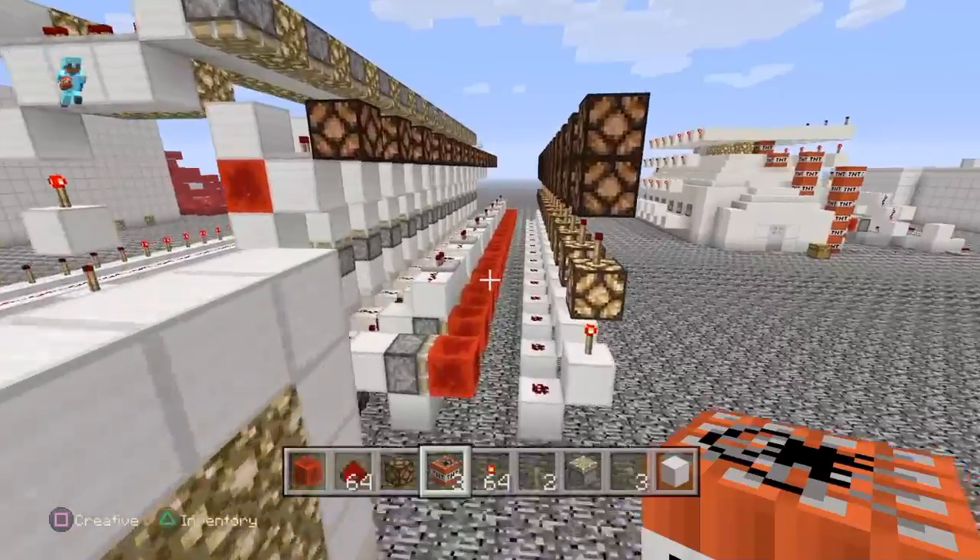It goes back around — when that one powers, it shuts that one off. Then this one powers and shuts this one off, and then this one powers and shuts that one off. It goes down below, and then up, then down, then up — and that's how this one works. That's how I'm going to be doing some of the circuits on that stuff.